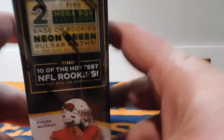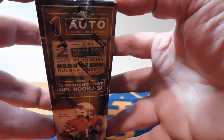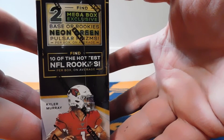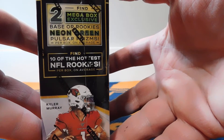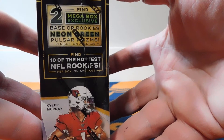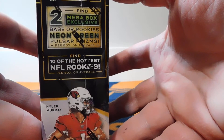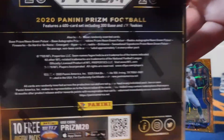So there should be one auto per box. And then look for two mega box exclusive base or rookie neon green pulsar prisms featuring 10 of the hottest NFL rookies. So let's hope for that. Here we are — let's give this a shot.